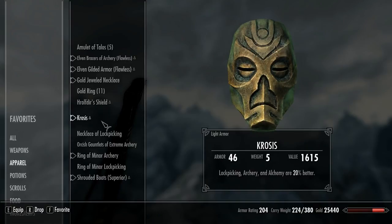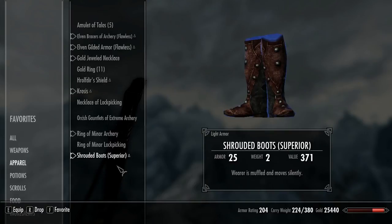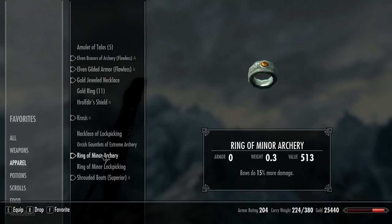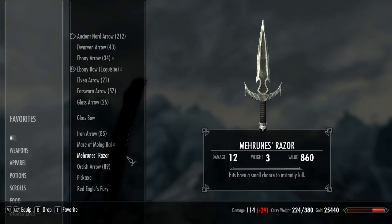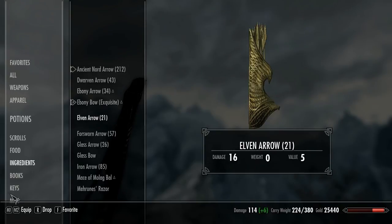Krosus — this is a priest mask. It's really solid. If you want me to show you where to get this I can make that in a video, just let me know. Ring of minor archery. Again, stealth based, archery based. Weapons — that's pretty straightforward. You want to get your bow and your arrows.